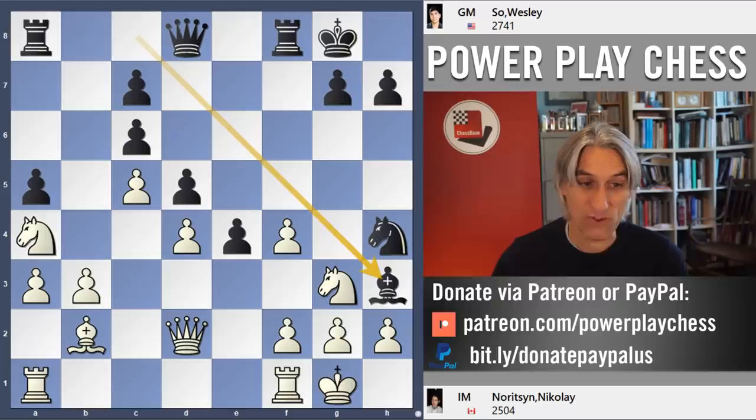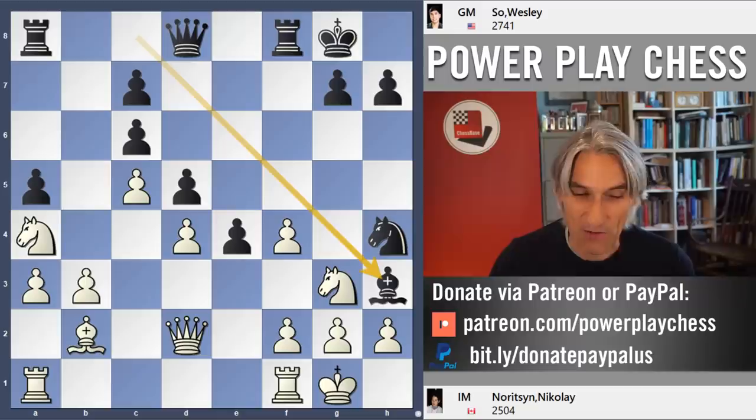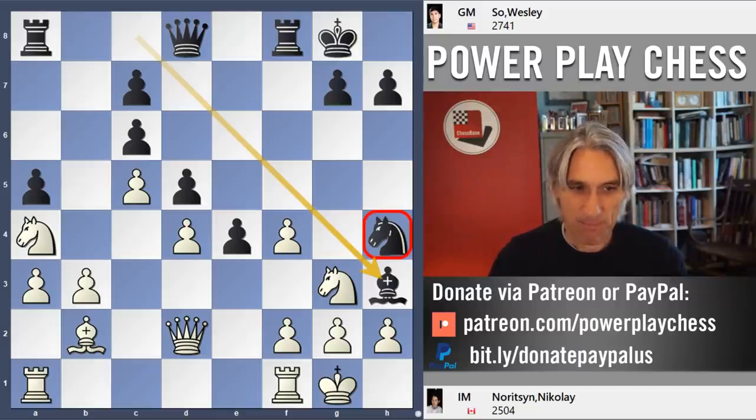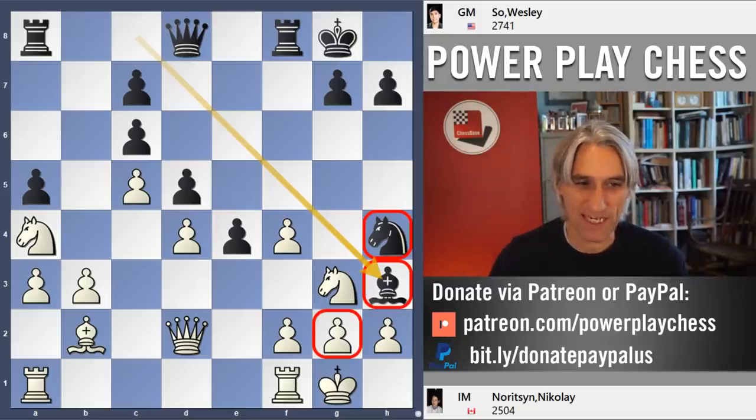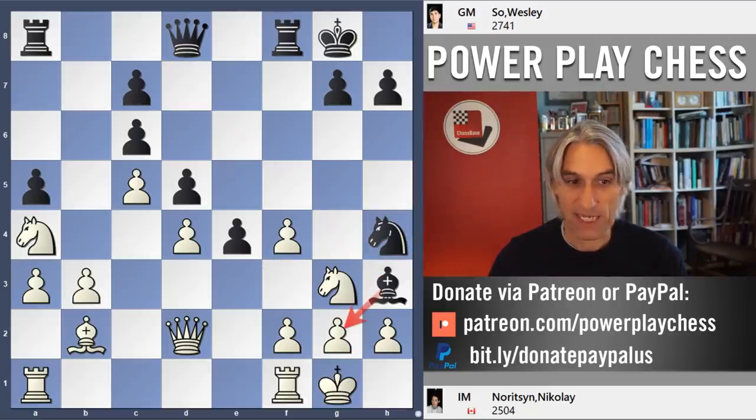This move again — and of course if that's taken, then there's a huge knight fork on f3, winning the queen. So Wesley is a piece down but going for it on the kingside, attacking these light squares. If he can take here and come in on f3, white is dead.